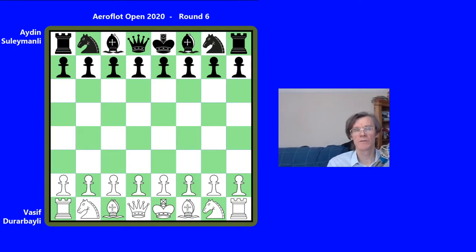Hi everyone, I am Geoff Lordson. I'm going to look at a game from the Aeroplot Open by a 14-year-old new chess star, Aydan Suleimanli, who won this tournament in Moscow on tiebreak. It was a group of four players. This is from round six, and at the time Suleimanli was a point and a half behind the leader, Raif Mamedov, his fellow Grandmaster from Azerbaijan. And he's black against another Azerbaijan Grandmaster, Vasif Dharabayli.